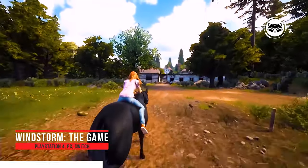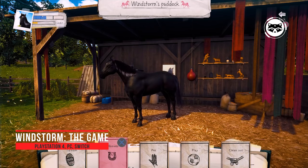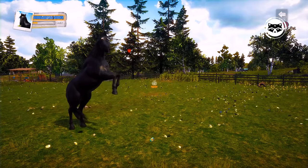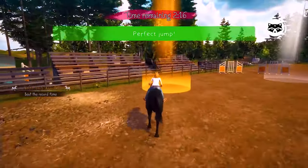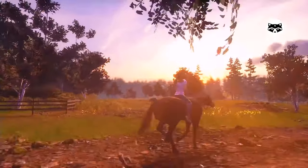Windstorm, the game. Based on the successful Windstorm movie franchise and best-selling books, you slip into the role of Mika and submerge into the fascinating world of the Horse Whisperer and her black stallion Windstorm. Discover the endless freedom of riding, sitting on the back of Windstorm. All around the estate of Kaltenbach, a wide variety of tasks are waiting to be tackled by you. There is a lot to discover while exploring the surroundings of Kaltenbach on your own.